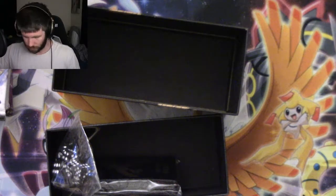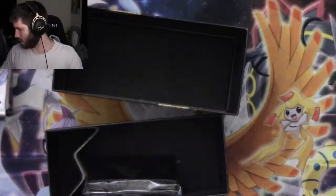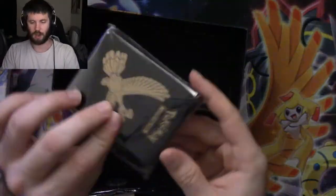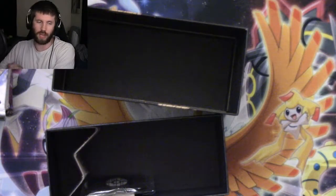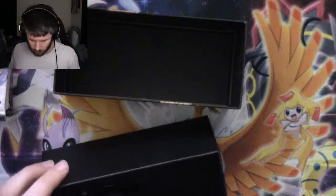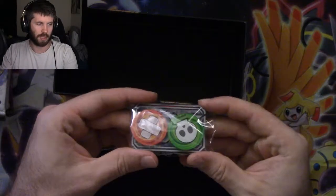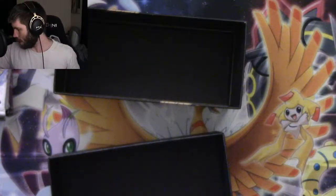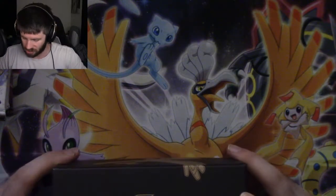We've got some dice counters, our sleeves - I use these for all my holos and rares in this set that get put away. We've got a GX chip and the poison and burn counters. I use those sleeves when I put them into my Shining Legends box that's specifically for rares, just so that they are still protected.